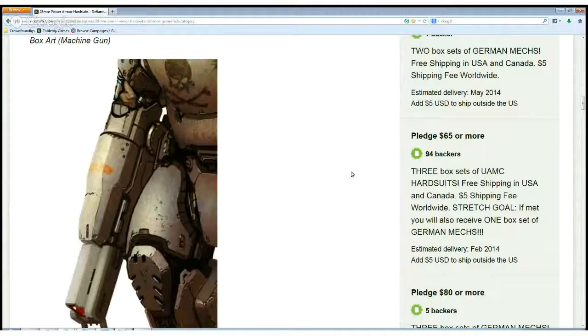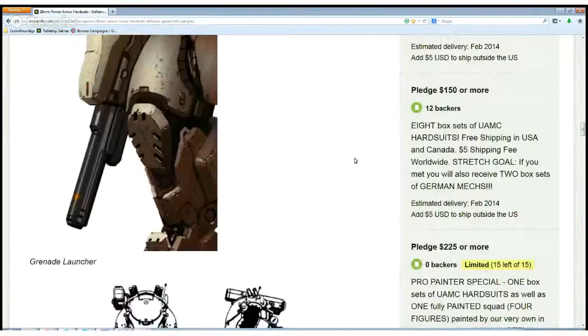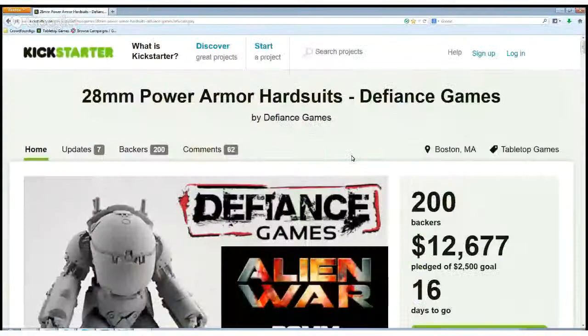So you get 4 boxes for $65. If you go higher, the boxes are cheaper. You can go up to $150 where you get 8 boxes of UMC hardsuit and 2 box sets of German match. It's really nice. You can support them with your money and get really nice miniatures, or you can share the Kickstarter or this video so more people know about it.